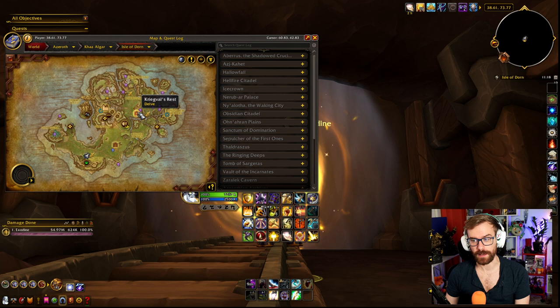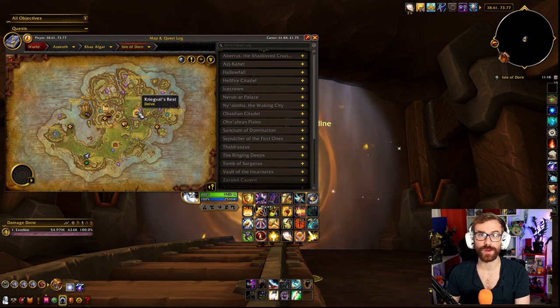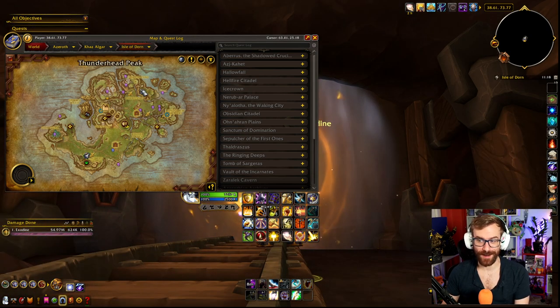We're going to start with the Isle of Dorne zone. As always, we have Kriegvall's Rest, which today is going to be Dagrin's Day Out — a really cute one that you get to do with Bran and Dagrin. They are related, so it's kind of fun to see them interact with each other. I just like that one, so I recommend doing it.